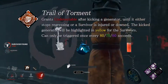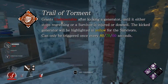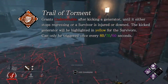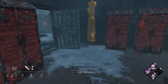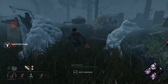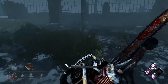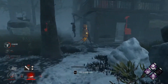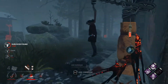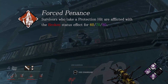Trailer Torment now lets the killer remain undetectable until the generator they kicked to activate the perk stops progressing or until the survivor is injured or downed. Previously this was just about 15 seconds, which wasn't that useful — especially because it highlights the gen the killer kicked, giving survivors enough time to pay attention to where the killer could be coming from and pretty much negate the perk. But now it could be used to really confuse survivors when the undetectable status lasts for so long.